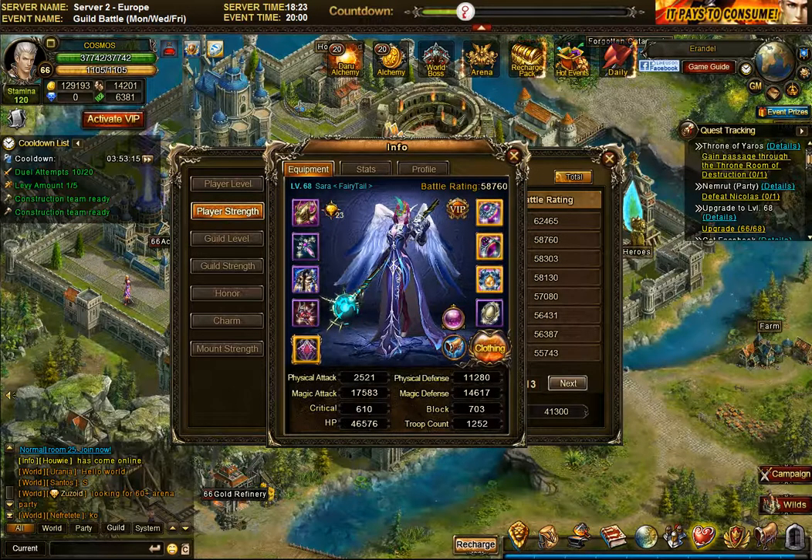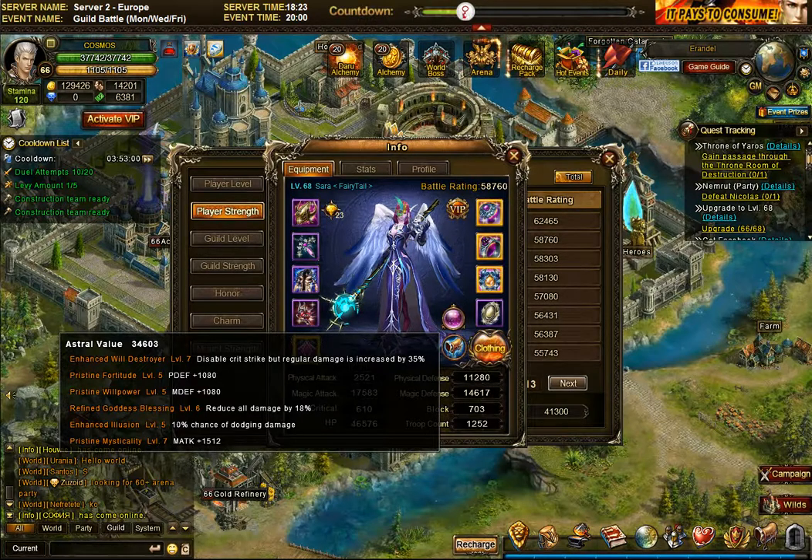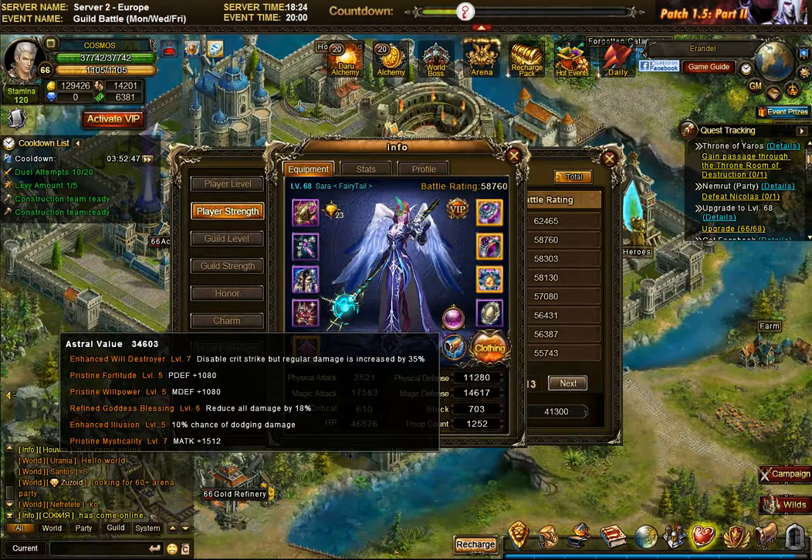Here we have Sarah, the number one mage. Looking at her astrals, you'll notice some that are standard — you'll find them on every mage you look at. These are: pristine fortitude (physical defense), pristine willpower (magical defense), goddess blessing refined (reduce all damage by a percentage), and pristine mysticality (magic attack). Those four astrals are on every single mage.